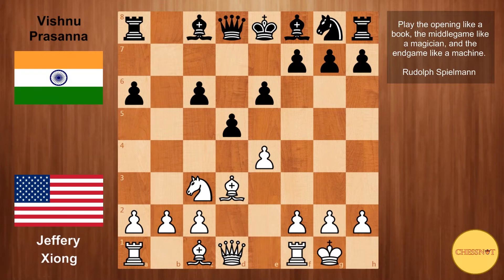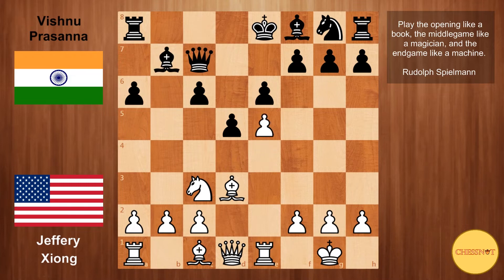Jeffrey castles, so white keeps the tension in the centre as he is the only one that can dictate when the pawns will be taken. Qc7 from Vishnu — black never wants to take this pawn because this would only mess up his structure. Jeffrey plays rook to e1, Bb7, and e5 from Xiong, gaining more space and taking away squares from black's pieces. Oftentimes having a pawn on e5 can give you good attacking chances on the kingside, especially since black can never put a knight on f6.